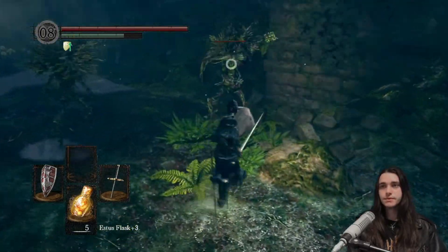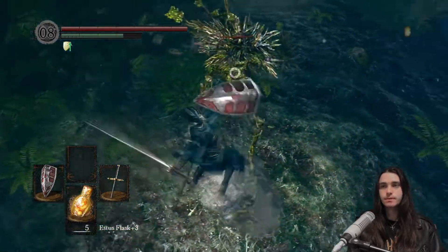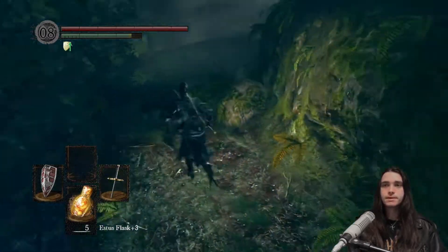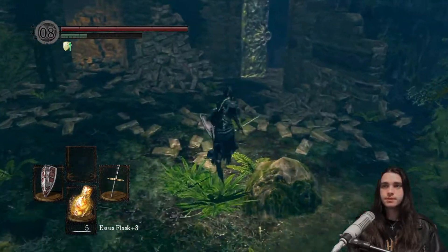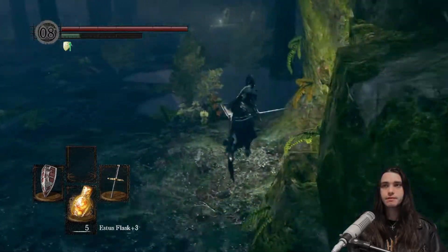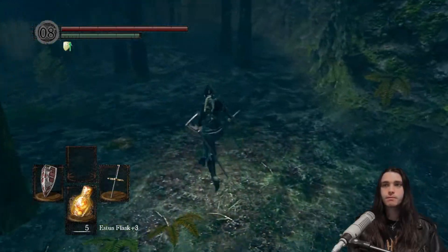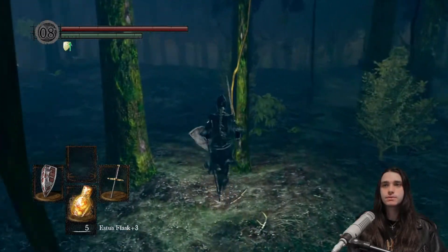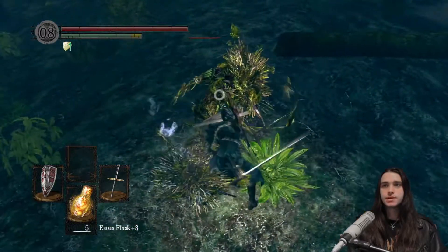I'm too busy reading chat to position myself properly. Why am I trying to go for a backstab on a tree person — that's not something that works. Just killing vegans as a viewer says. The Black Bow should be around here somewhere — I think yeah, it's this guy. Not the tree person, but there's an actual NPC around here — I think Pharis is here with the black bow and then we kill them and take it.